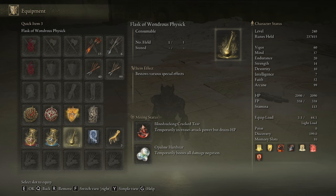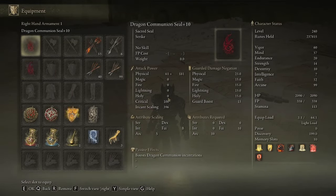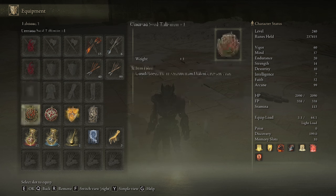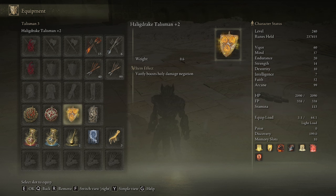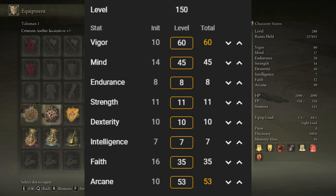For my stats, I have 60 Vigor, 57 Mind, 20 Endurance, 52 Faith, and 99 Arcane. Vigor goes without saying because anything less is psychotic. 57 Mind because the strategy needs as much FP as possible to minimize blue flasks used so we can run more HP flasks. Arcane and Faith are to maximize the incantation scaling of the seal. If you're playing on base new game, you're probably much lower level than me, so for level 150 I would aim for a stat spread similar to what I've shown here.